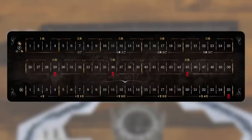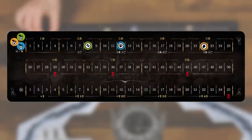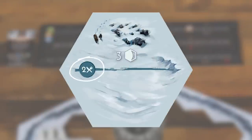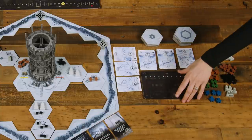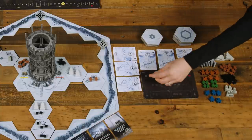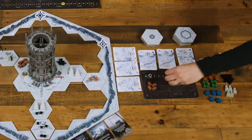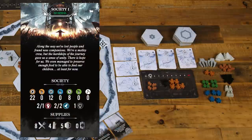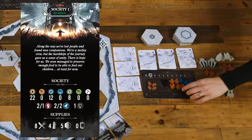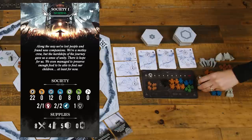Set the population board above the map, then following the values on the society card, place the citizen and sickness markers on the population track, the food marker on the food track (increased by any map tile bonuses revealed during map setup), and the hunger marker on the zero space of the food track. Set up the supply board to the right of the map and place the corpse marker — you heard me — on the corpse track, starting wood, coal, and steam cores in the left box, citizen meeples based on their position on the population track (workers, engineers, and children), a number of automatons (in our case zero), and the spent citizen tokens alongside the board.